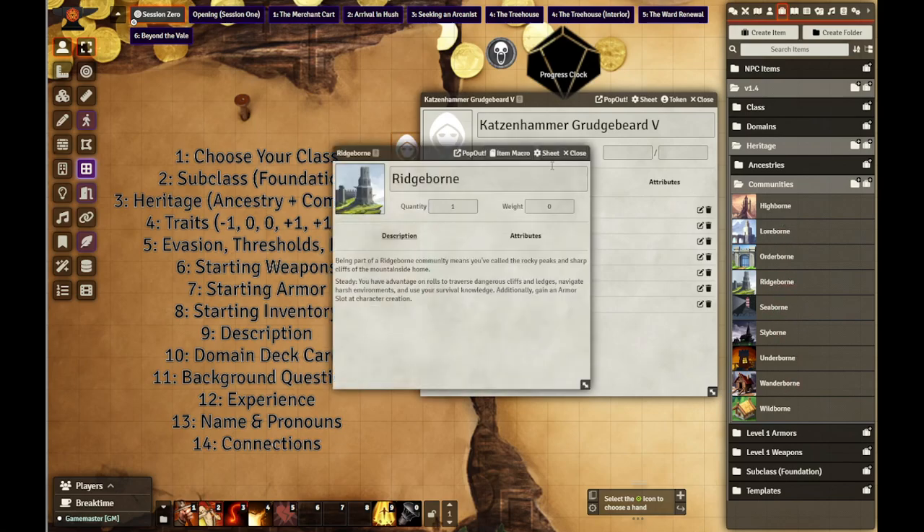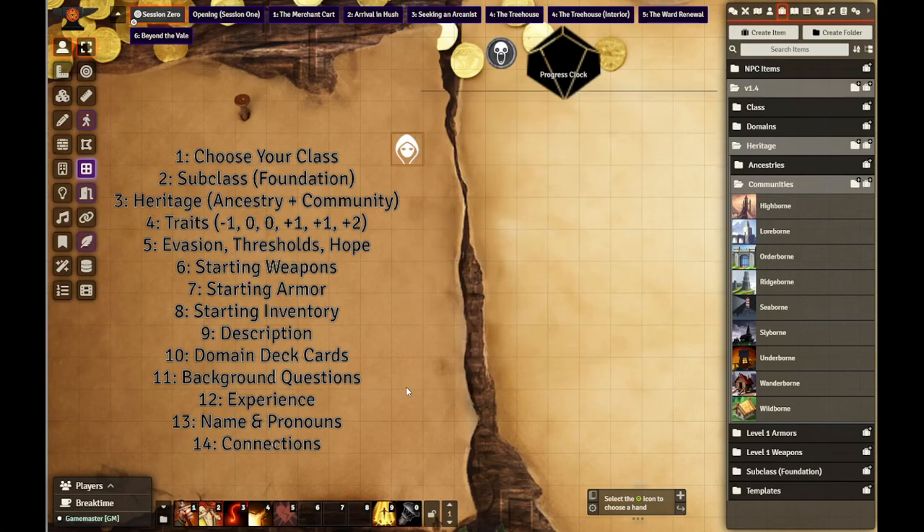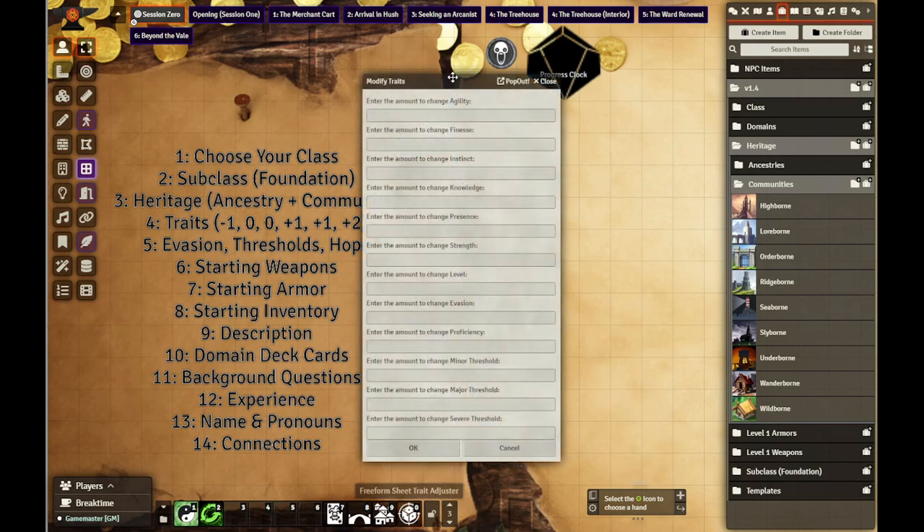Heritage also includes community. It's going to be Wildborn. Let's choose her traits. I have a special macro for traits as well as a lot of the other basic parts - it's going to be the freeform sheet trait adjuster.